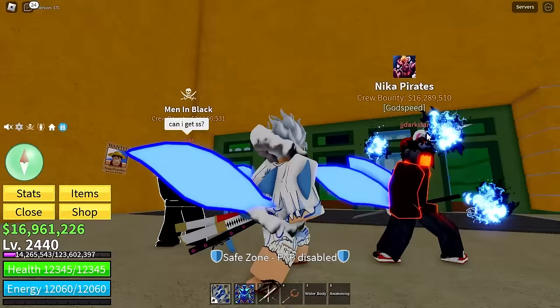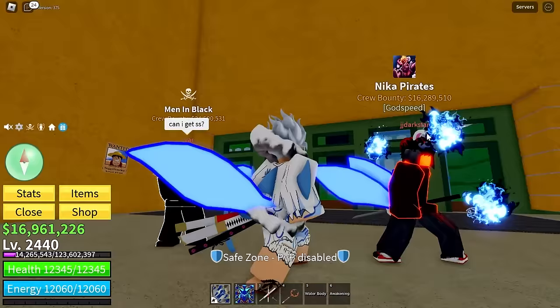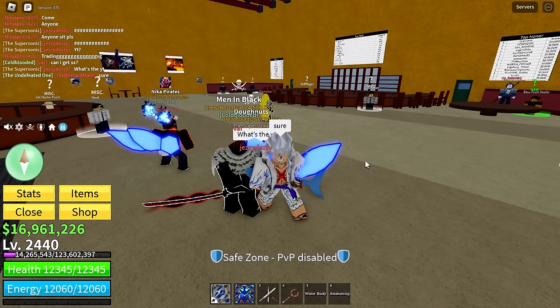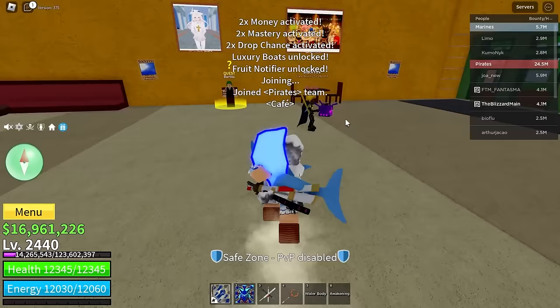We got Ninja Pro putting in gravity, ghost, light, and barrier — not worth kitsune obviously. Someone asked if they could get a screenshot — sure bro! Get that screenshot with gear 5 Luffy. Oh man, who doesn't want a screenshot with gear 5 Luffy? Congratulations!